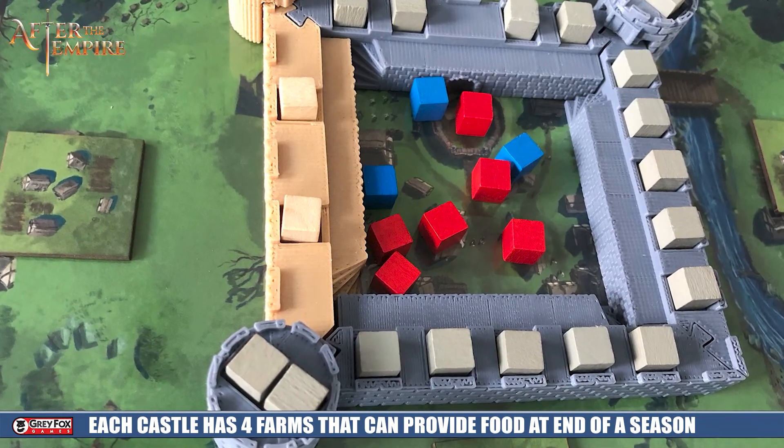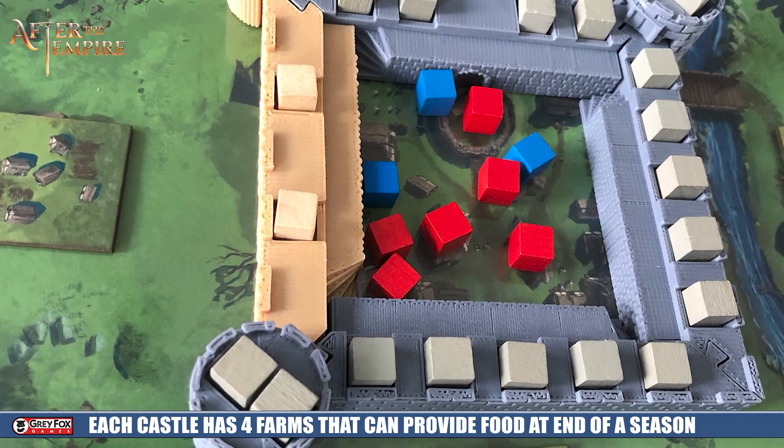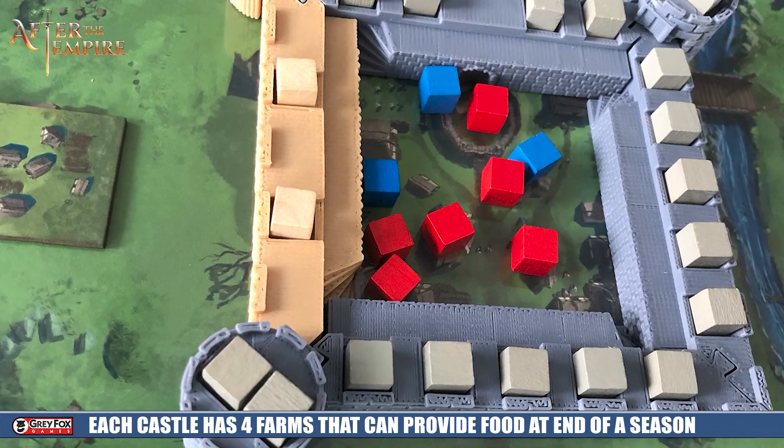Also around each side of your castle are going to be four different farms. It's very important to keep these farms flipped face down because on the other side they can be destroyed. At the end of each of the seven different seasons in the game, you're going to be given food according to however many of these farms are still intact. Those farms are going to produce the food that in turn is used to keep your soldiers fed through the game.